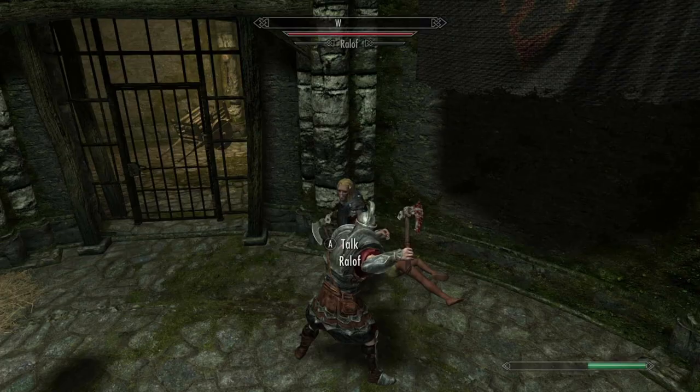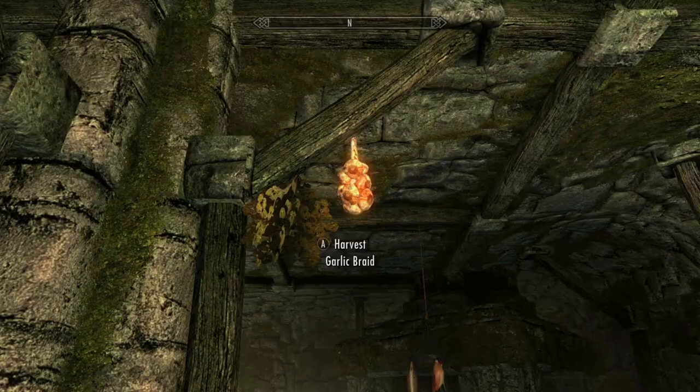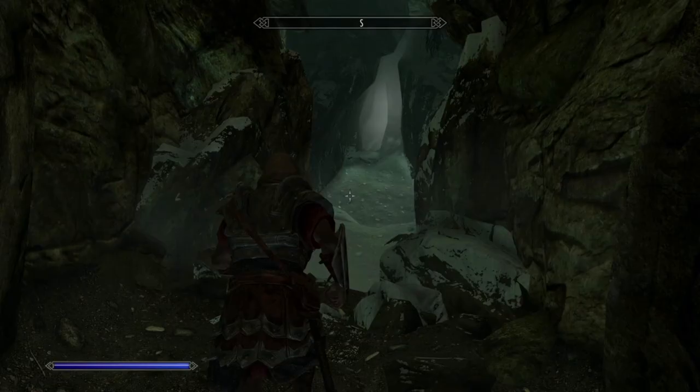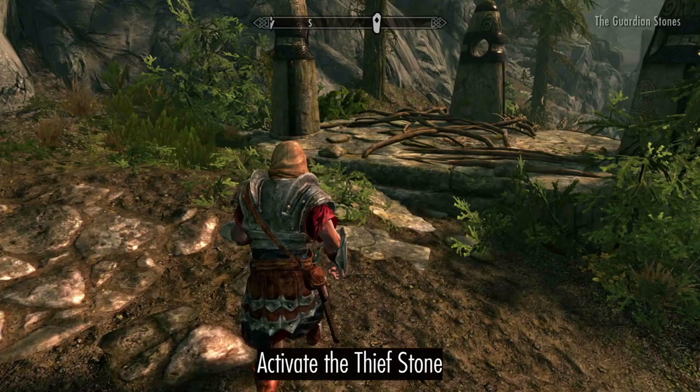Take the heavy armor from the Imperial Captain, then loosen up a bit by swinging at Rayloff until you reach 41 one-handed. Collect the Imperial Light armor for selling, grab some garlic, and the Mage gear for disenchanting. Once you're outside, start collecting Snowberries for enchanting potions later.